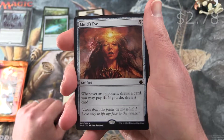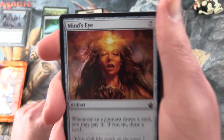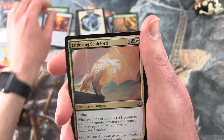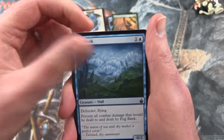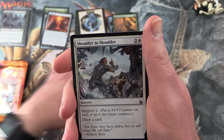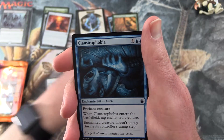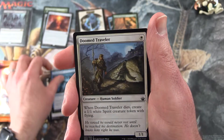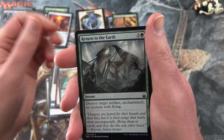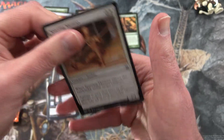And the Rare is Mind's Eye — an artifact for five. Whenever an opponent draws a card, you may pay one. If you do, draw a card. Some very cool artwork on that one. Uncommons we have Enduring Scalelord, Fog Bank, Step Glider. Commons: Shoulder to Shoulder, Doomed Dissenter, Claustrophobia, Doomed Traveler, Earth Elemental, Jungle Wayfinder, Return to the Earth, Huddle Up, Hexplate Golem, and Sparring Mummy.